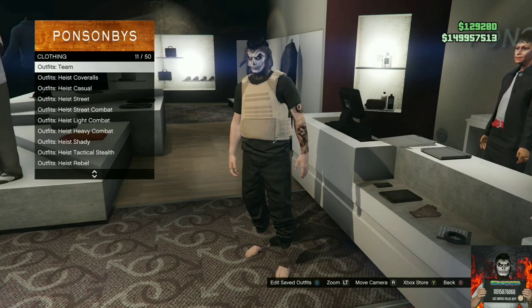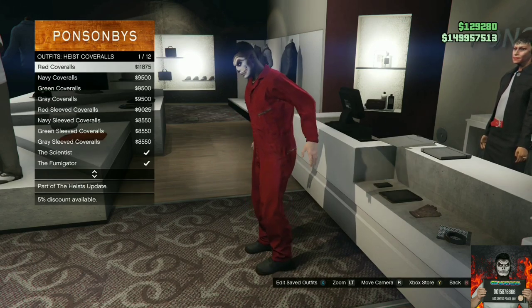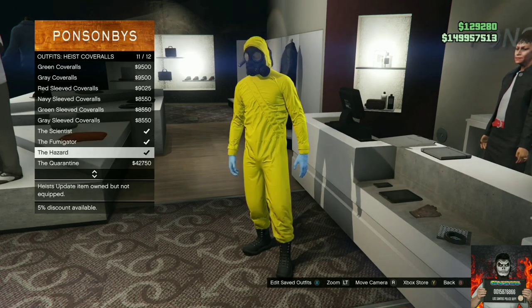You will need to go over to the heist coveralls. Once you're there, scroll all the way down and purchase the hazard — it should be the yellow one. Then make your way over to the nearest telescope.